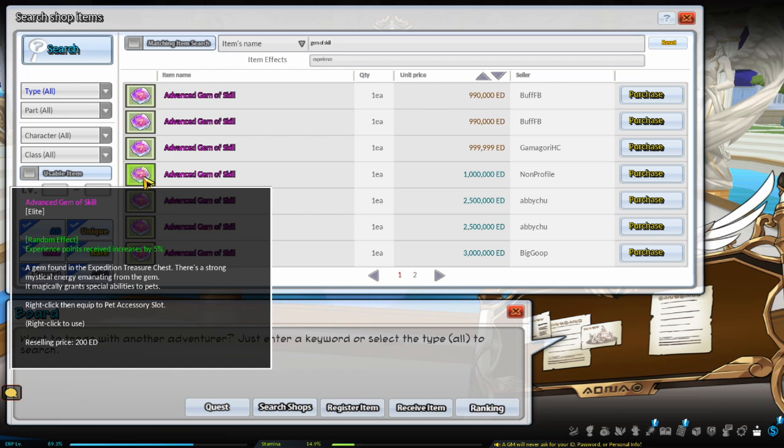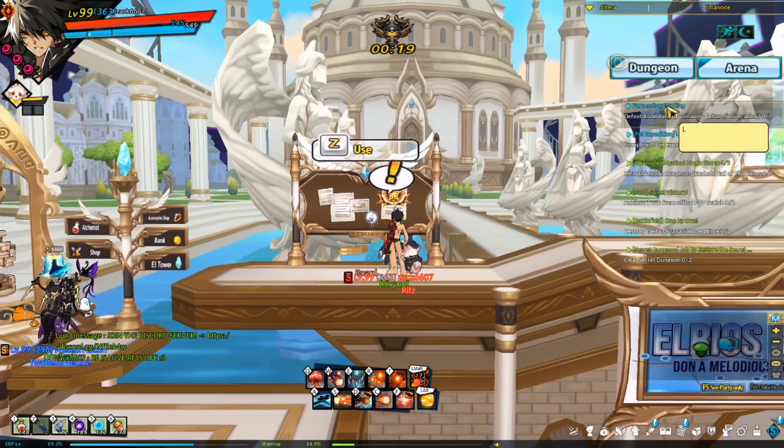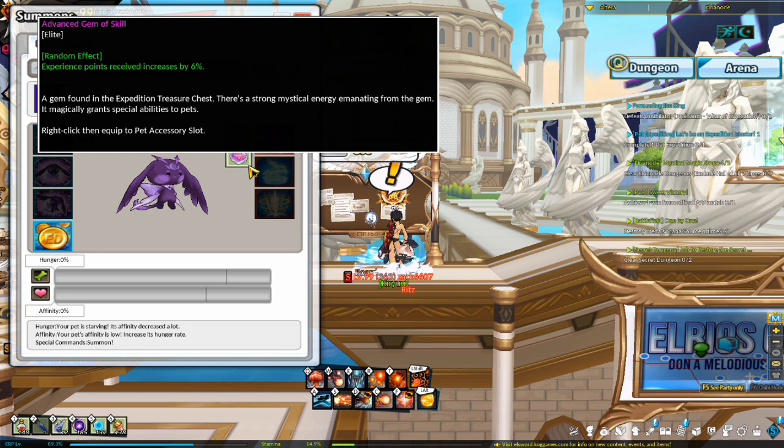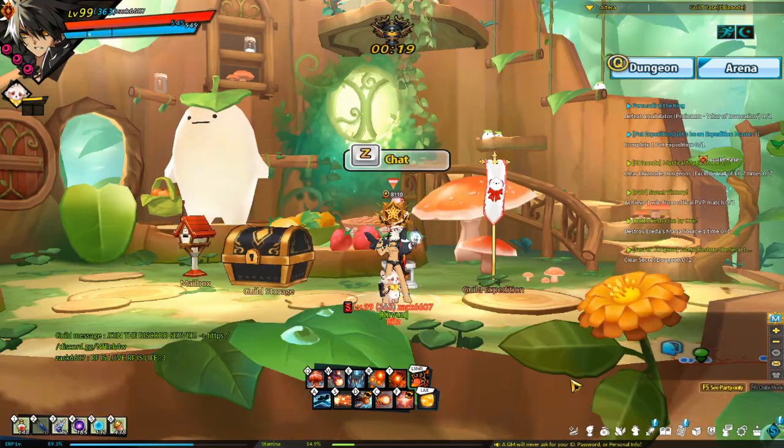Another way to increase EXP gain is to equip your pet with Gem of Skills. The main way to get Gem of Skills is to buy them off the board — specifically the ones that increase your EXP gain — and then equip them to your pet. For a full list of everything you can do in Elsword to boost your EXP gain with detailed explanations, refer to the EXP gain guide linked in the description.